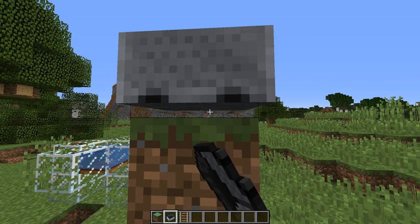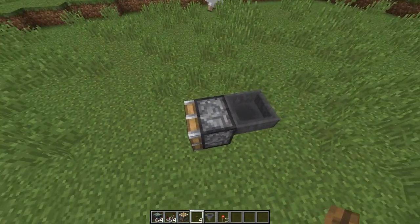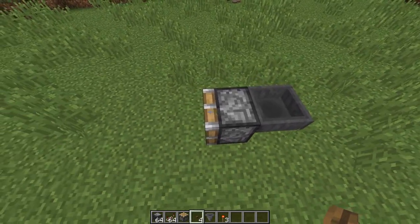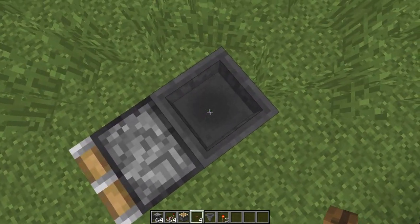Minecarts behave differently than in 1.12. You can no longer place buttons and levers on some types of blocks, such as pistons on top of hoppers. This is quite strange because mobs can actually spawn on top of pistons and hoppers, and a lot of times people try to avoid this by placing buttons on top of hoppers.